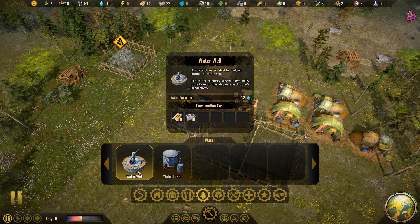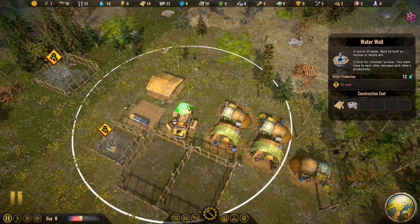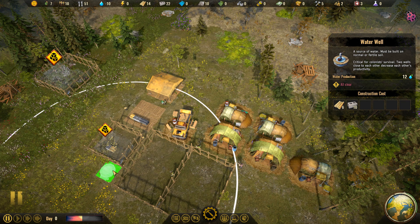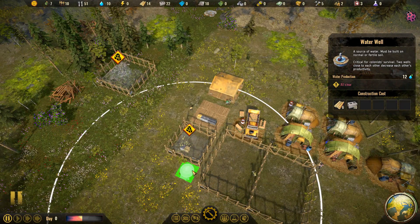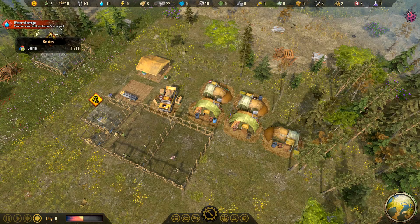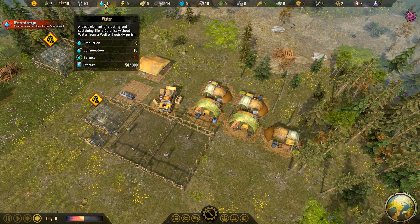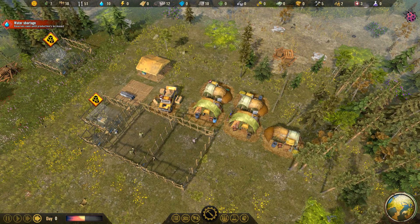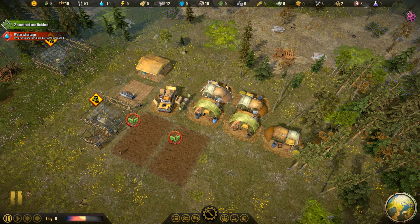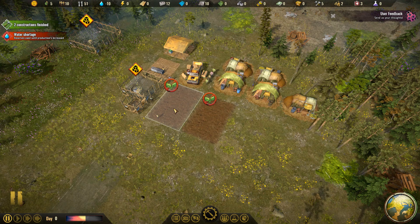We actually do want to get a water well as well. It's got a little circle — if you overlap your water wells, all you've done is made all of them less effective, so do be careful. We now have a water shortage, but we'll figure it out. We need to make sure we are producing more than we consume, and we could eventually build a water tower to start stockpiling some excess water.